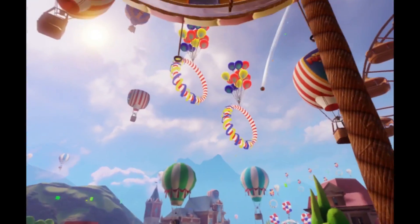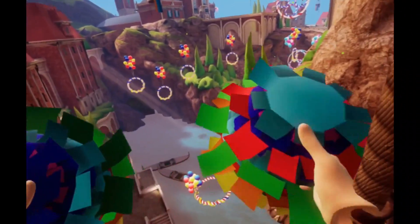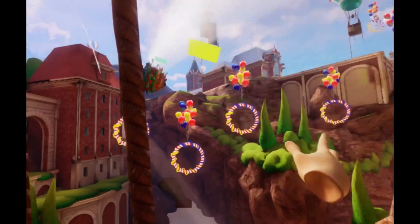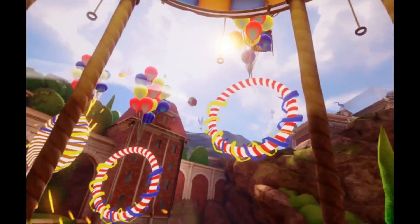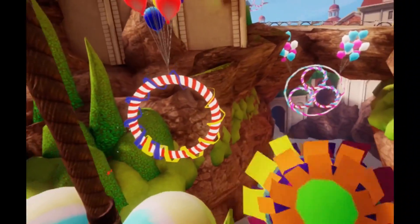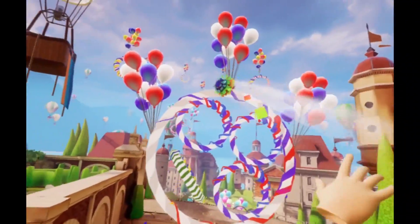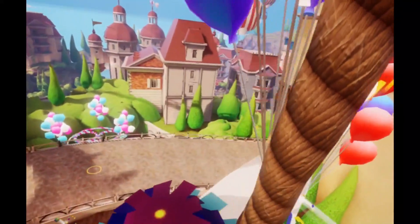Then I tried Ballooning, which is basically riding around in a hot air balloon, except they've added this unnecessary minigame where you try to throw balls through rings. As I've said previously, the throwing mechanics are just all over the place in this game — it is so hard to throw the balls through the rings that it just becomes a frustrating exercise. It's like they made a nice balloon ride around the park annoying by adding in an unnecessary gameplay element.